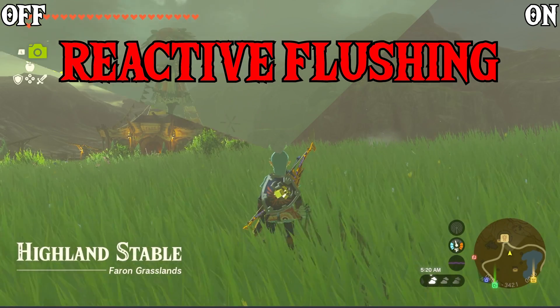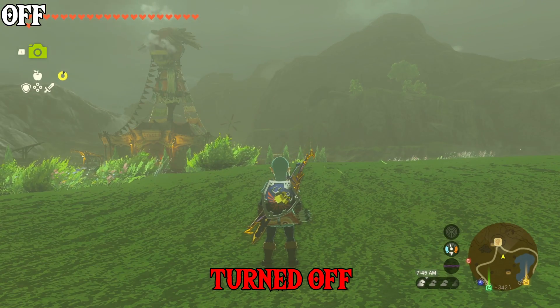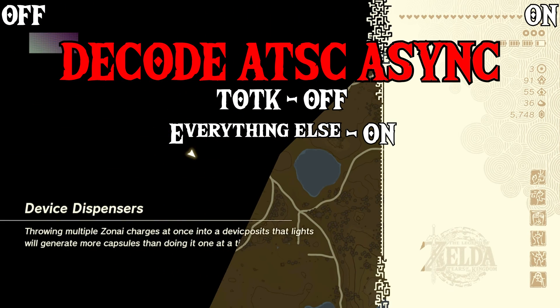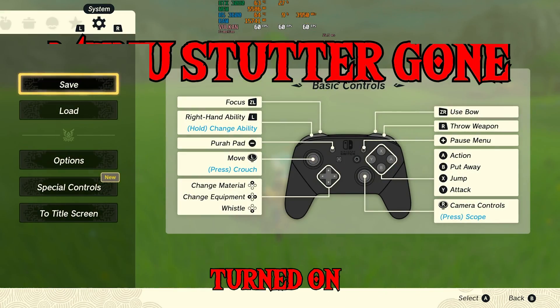Enable Reactive Flushing: turning this off causes Tears of the Kingdom grass to disappear and many other issues. It improves rendering accuracy at the cost of performance. Decode ASTC textures asynchronously: this uses the CPU to decode ASTC textures and eliminates ASTC decoding stuttering, but at the cost of visual bugs. For Tears of the Kingdom it should be turned off; for other games it should be turned on.